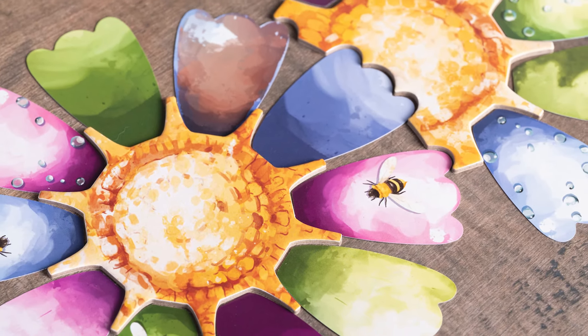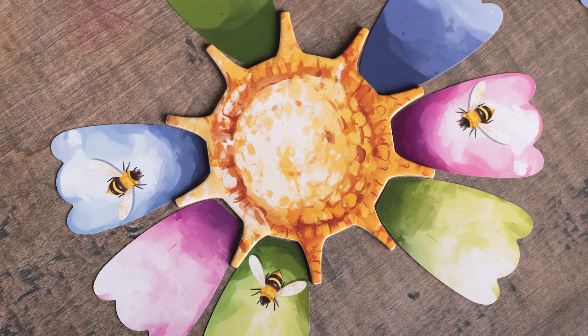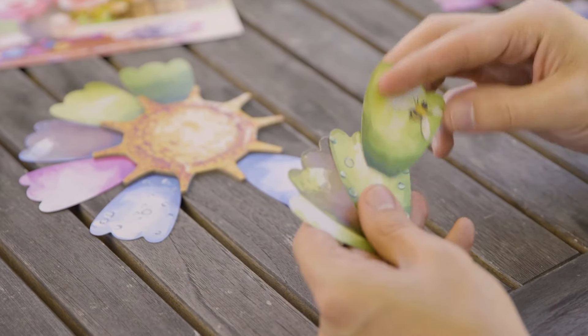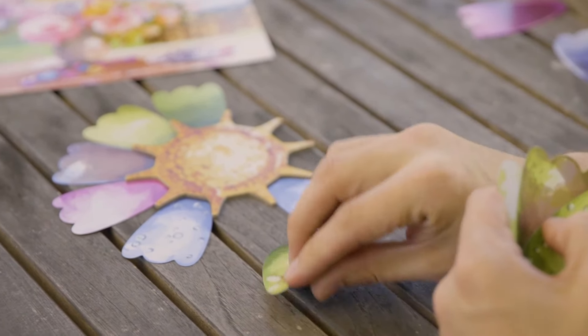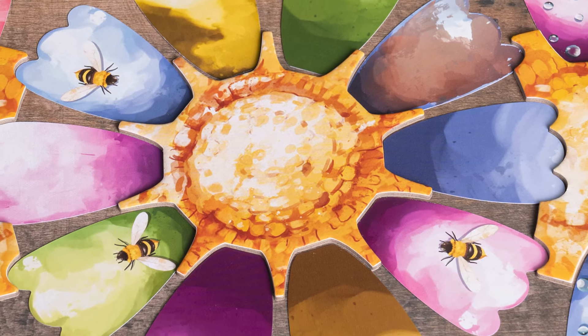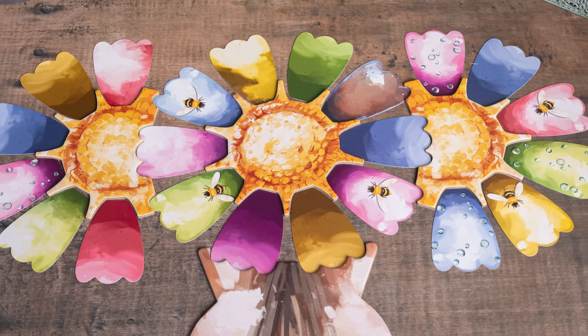Petals may be placed either face up, which gives certain abilities to particular petals, or face down, which allows you to ignore placing requirements at the cost of having those abilities active. With multiple petal types to choose from, each with their own point value and abilities, you'll have to carefully consider how to place each petal into the bouquet. Placement matters, as certain petals will be awarded extra points if they are touching new blooms or the vase. The player with the most points at the end of the game wins.